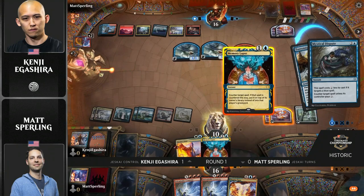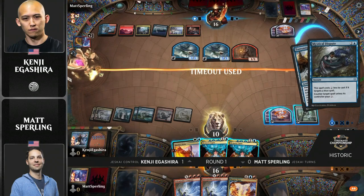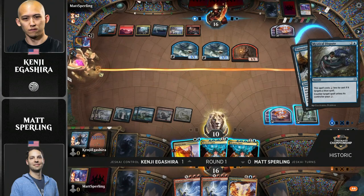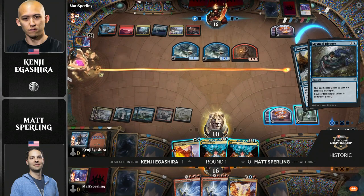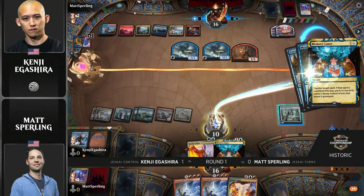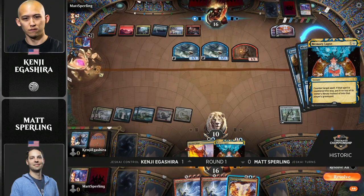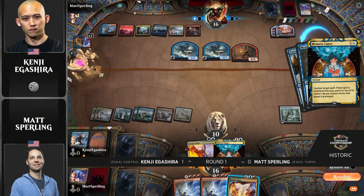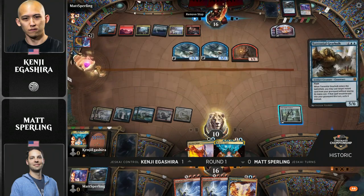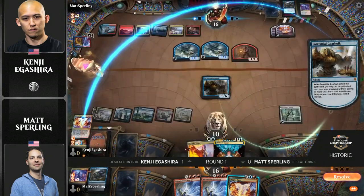Kenji really seems to have found himself in a bit of a pickle here. And I don't blame Kenji for going for it — if you don't do anything, these creatures are going to win the game in two turns. So you just kind of have to fight through some of these counters and hope Sperling has nothing. But we know Sperling's hand is just completely loaded here. Sperling can play a Magma Opus, but I don't think that's going to be enough. I think Sperling's probably just going to want to go for the Nezahal here.